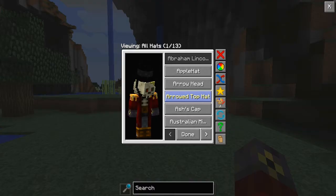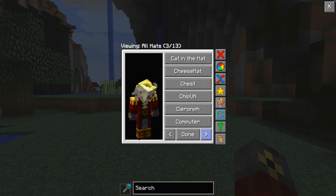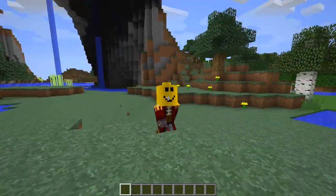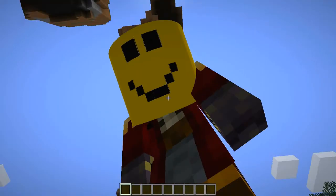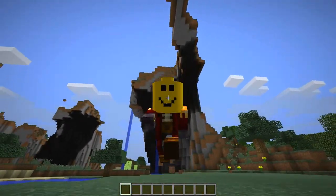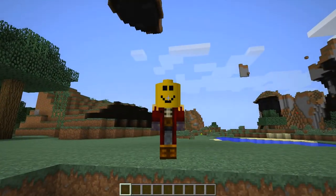You also have a bunch more hats — I'll just show you guys some of my favourites. You can get the famous Lego hat. It's like a massive cylinder on your head, which is absolutely amazing — it kind of looks like a circle. Oh my god, it's so amazing — it is absolutely amazing.